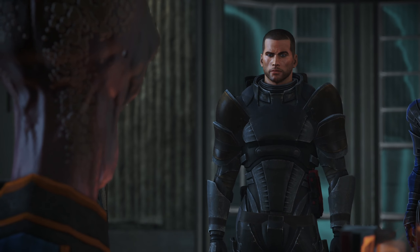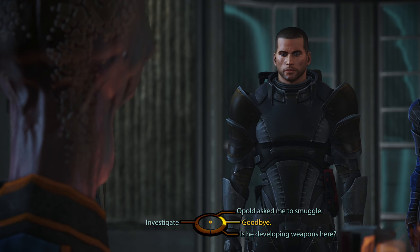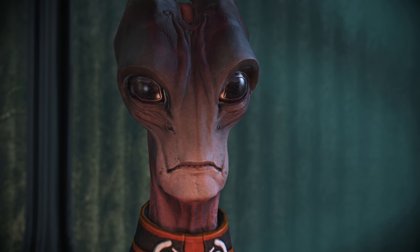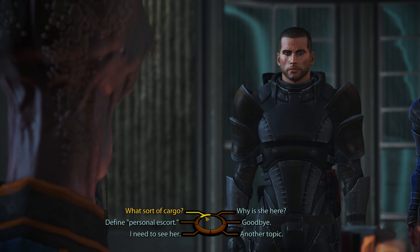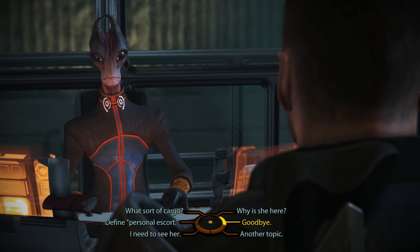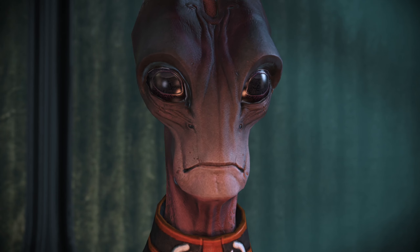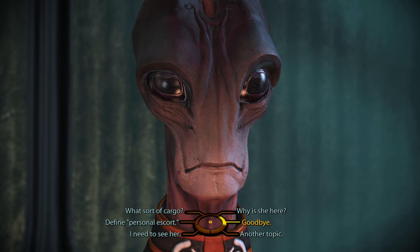Do you do business with Sarin? Agent Sarin — one of your Spectre compatriots. He's a major investor in Binary Helix Corporation, which is one of Noveria's backers. I've heard an asari matriarch is here — Benezia. She arrived a few days ago, accompanied by a personal escort and some cargo. She's up at Peak 15. What do you mean by personal escort? Bodyguards attending to the safety of her person — mainly asari commandos. Commandos? You didn't think that odd? They followed all our regulations — I had no reason to forbid Lady Benezia from taking them.